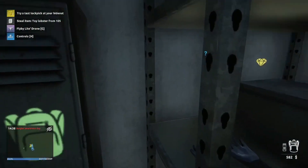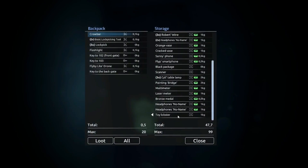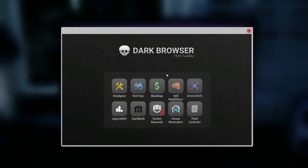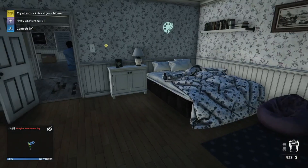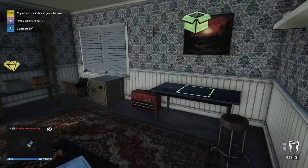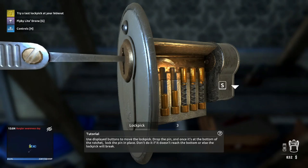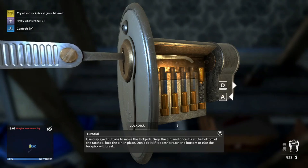Let's take that out of here. Where is the toy lobster? Can we fulfill that contract? Yeah - good, very good! We have to test our lockpick. I remember this from the first game - easy, very easy.